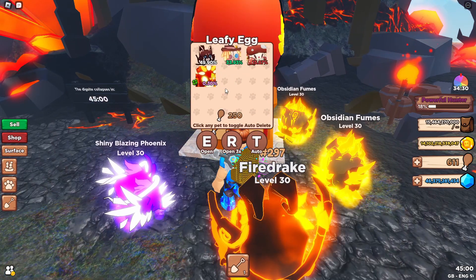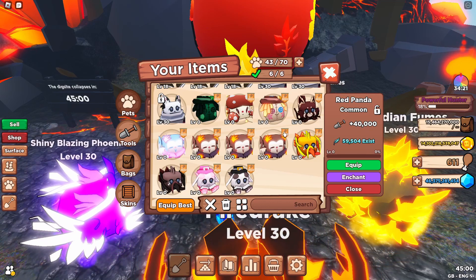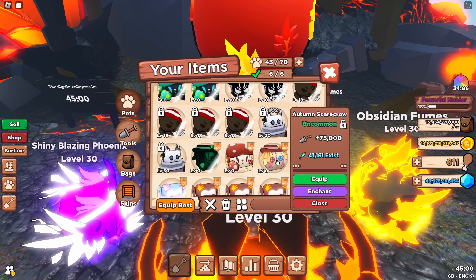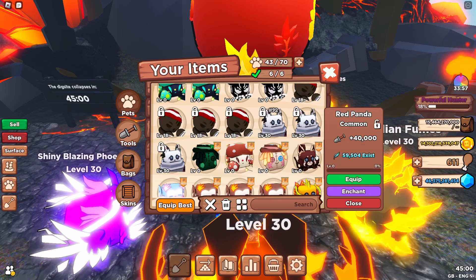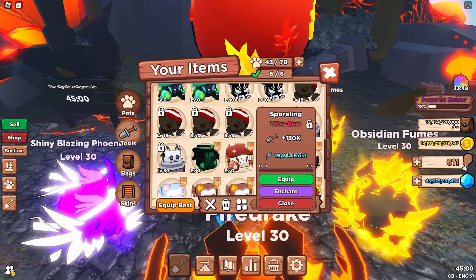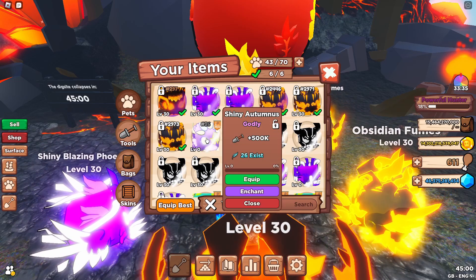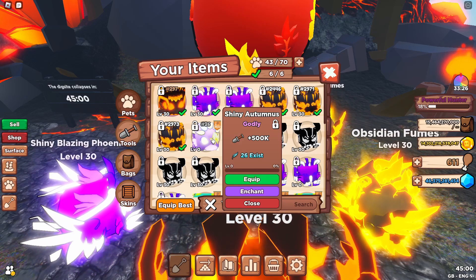The pets from the volcano island egg: the first pet is the Red Panda Common, giving 40,000 dig strength (shiny gives 80,000). The second pet is the Autumn Scarecrow, giving 75,000 dig strength (shiny gives 150,000). The third pet is the Spalling, giving 130,000 dig strength (shiny gives 260,000). And then the Shiny Godly one gives 500,000 dig strength, with a standard godly giving 250,000 dig strength.